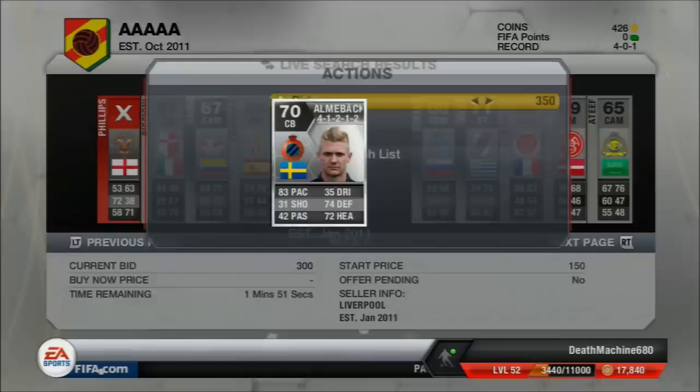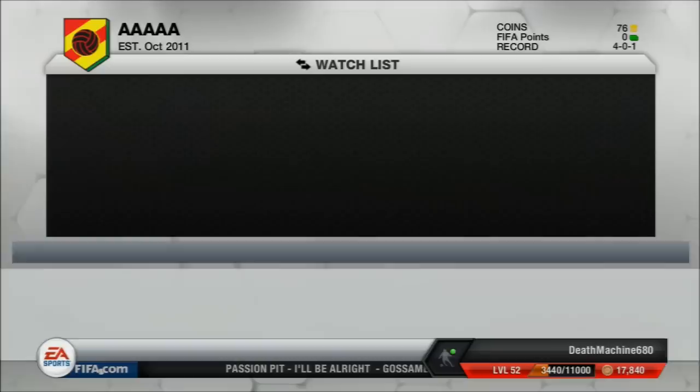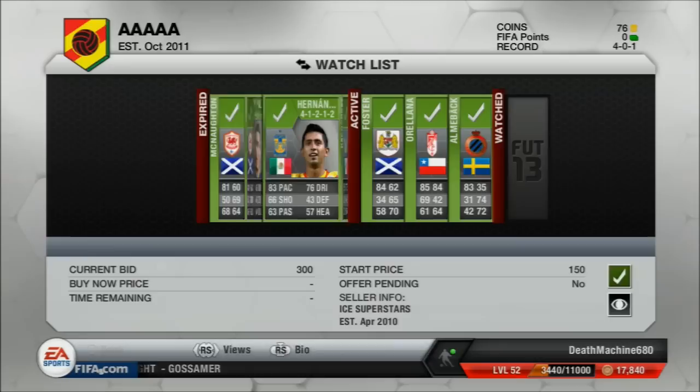I come across this Dubai, this Jagat, and this Zarpong who is actually a really good player — I tried him on Seasons once. And also this Almabak who is at 350 coins. I know he could go for more than at least 2k in the CAM or CM position anyway.